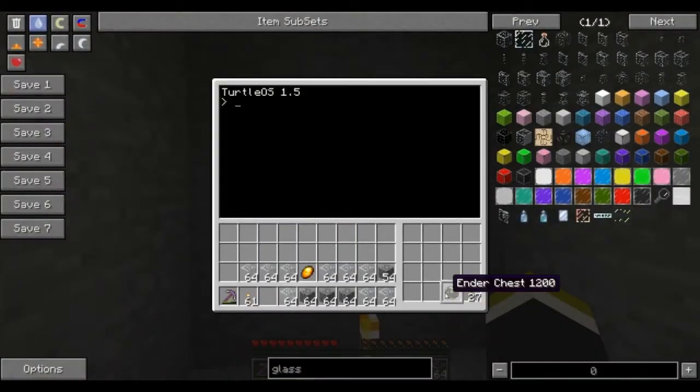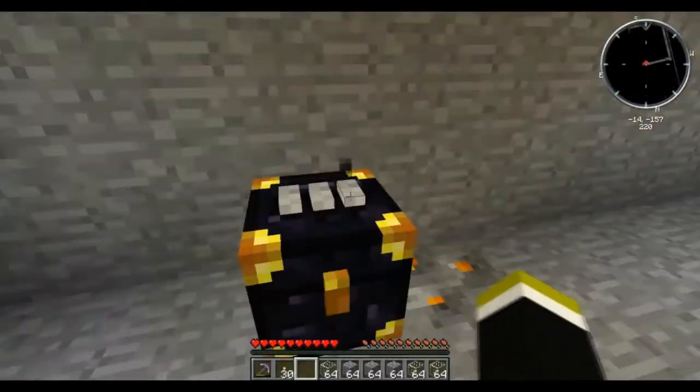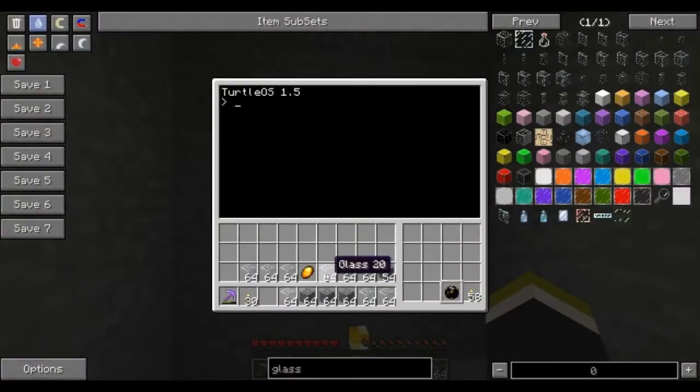Inside the turtle I've made a little adjustment to the slots. Slot 16 is for torches, slot 15 is for an ender chest that matches this ender chest. Now what happens is every time before he goes into a new section and pulls out the nine blocks, he's gonna check slot 14 — if there's at least one thing there.